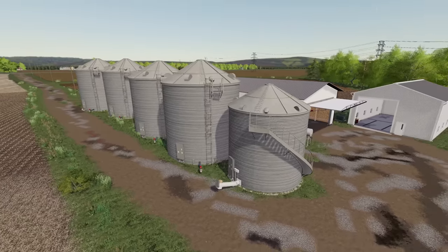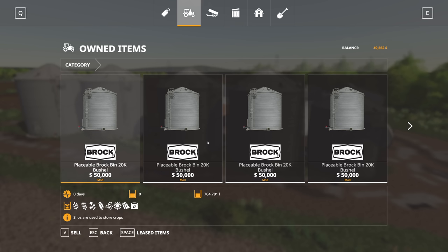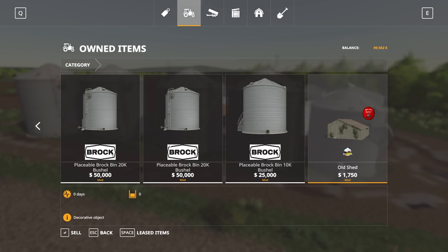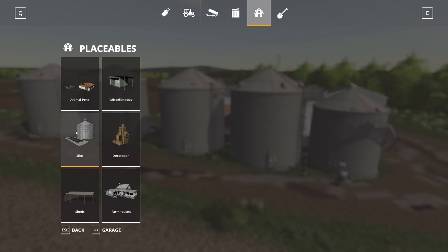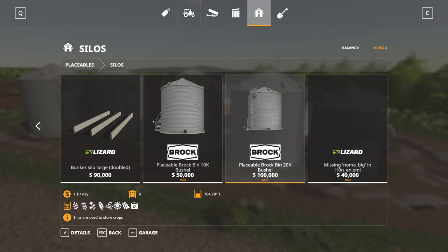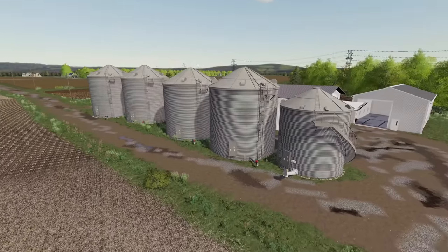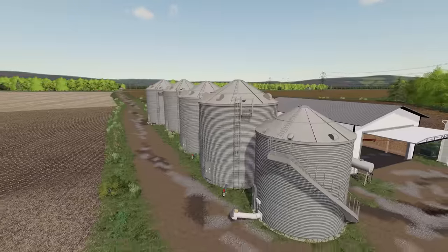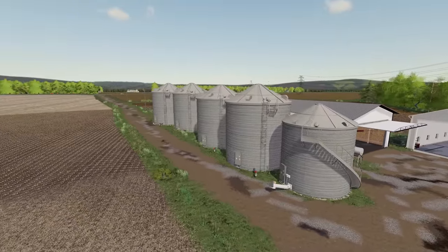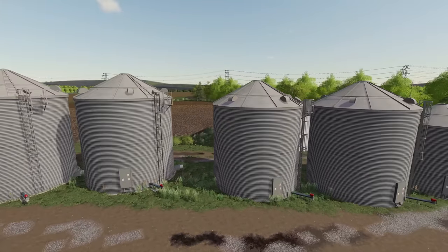Over here we've got a line of bins. These are placeables which you are able to sell if you want to get rid of them. In the garage you can see these Brock bins — you have the 20k bushel bins and a 10k bushel bin. You do have varying sizes, and in the silos menu you can place these back down somewhere if you want. It gives you a fair amount of storage. You will need an auger to put grain into these as they are set up with dump triggers as well as emptying triggers. The augers were not included with the map, so that's something you'll need to supply.